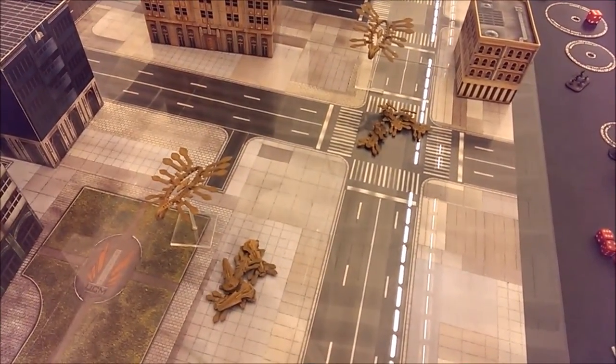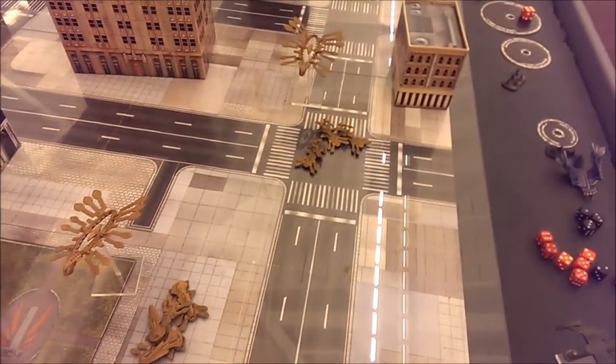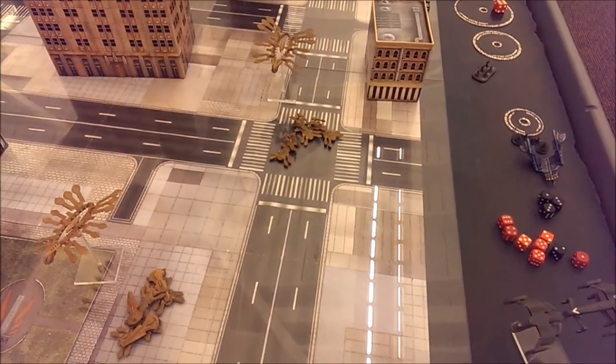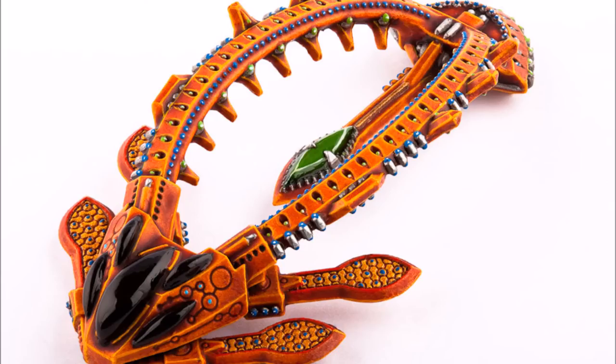That was a quick example to show how Shaltari can utilize their gates. Getting back to the rules: on the first turn, the Shaltari player must activate at least one gate with every battle group. This is for game balance, so the Shaltari player can't just hang back with all their gates and let their opponent commit forces, since opponents lack the flexibility of gates.